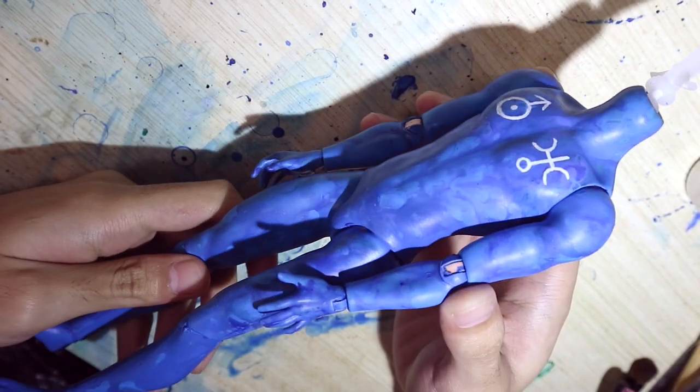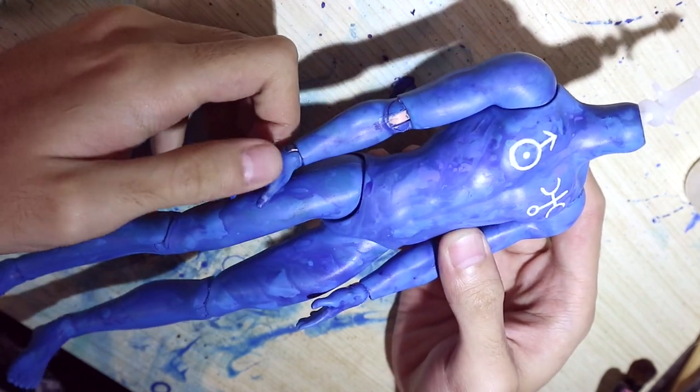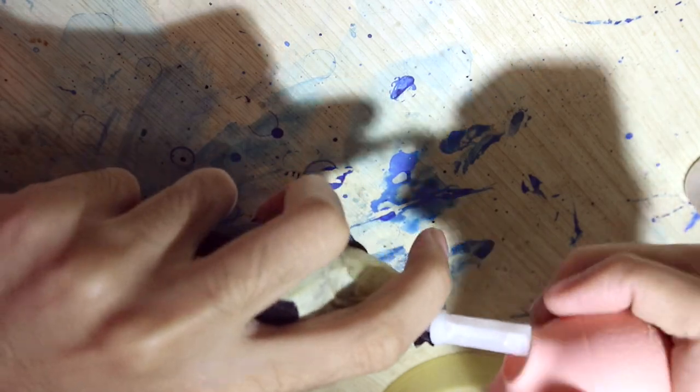The paint on the joints is of course already scraped off. It would have been better if I dyed the doll first, but I didn't want to make an order just to buy one little pot of dye, so let's just move on. The body is done and now we can start working on the head. Cover the body with some plastic bag, then reattach the head.